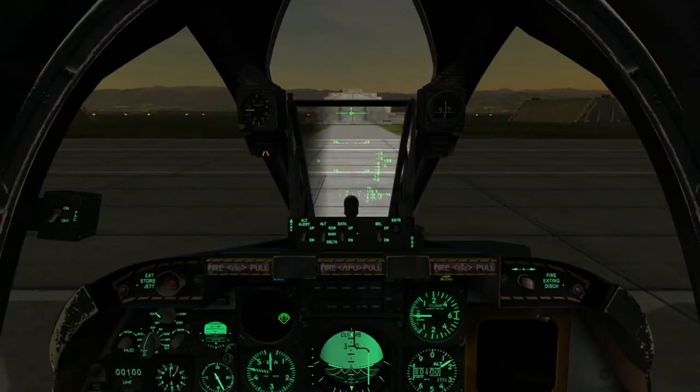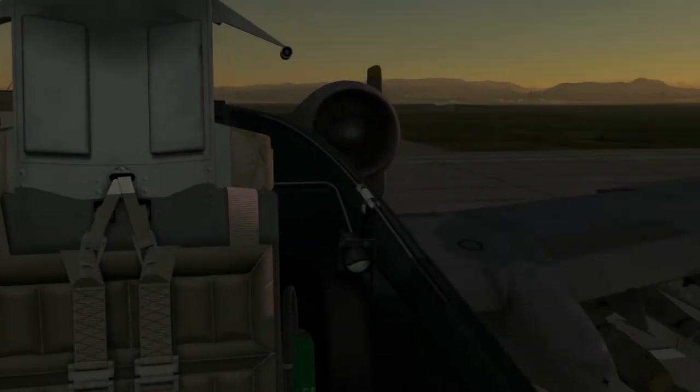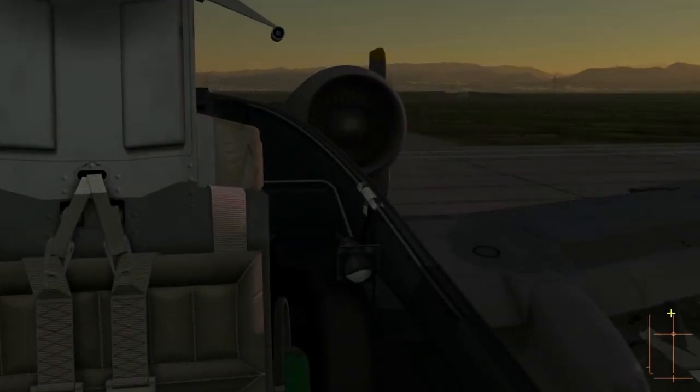Close the canopy with Right Control and C. As the first engine comes to life, set takeoff flaps by pressing Right Shift and F once. You can also bring up the controls overlay with Right Control and Enter.